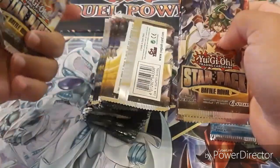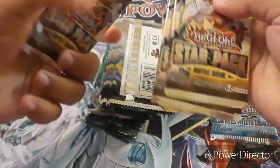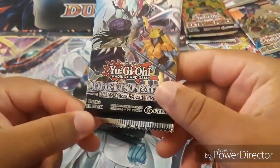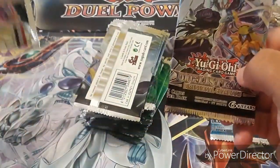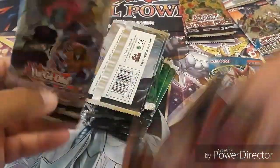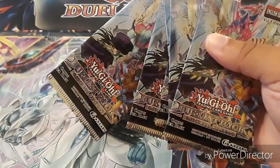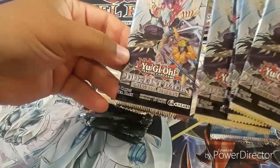Battle Royale right there. We got one, two, three, four, five, six, seven of those. And then this one is different — those right there only bring three cards, but this one right here has five cards. This is Duelist Pack: The Dimensional Guardians. We've got eight of those Duelist Packs right there.